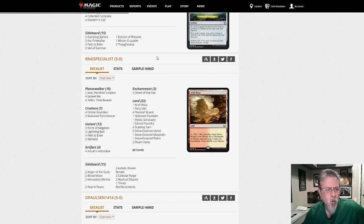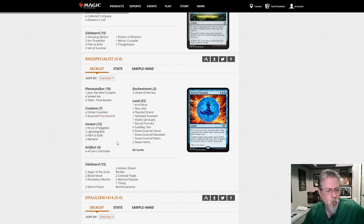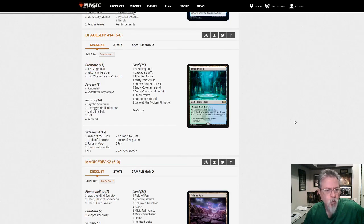Ring Specialist with a Saheeli deck — Saheeli and Pyromancers for the card draw, trying to force out the Saheeli combo. Open of the Sea — yep, pretty straightforward deck there.